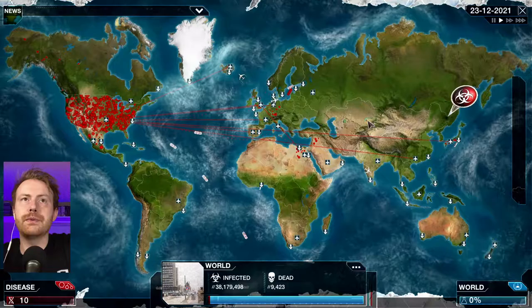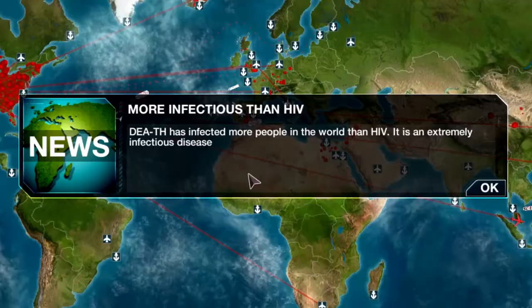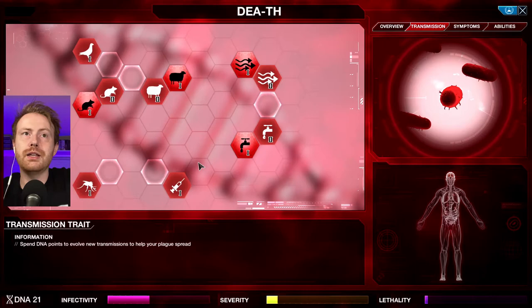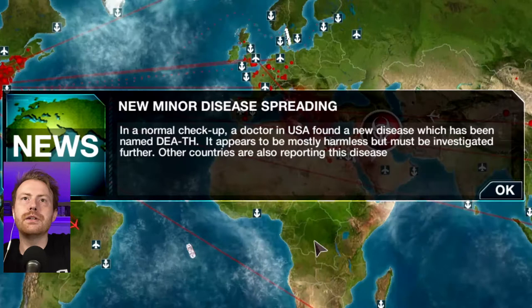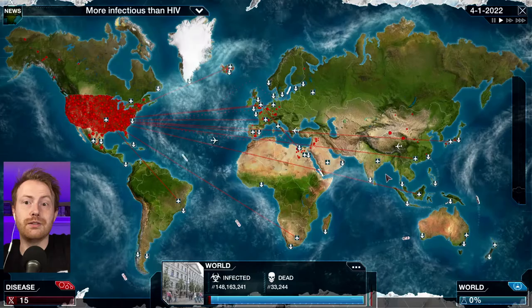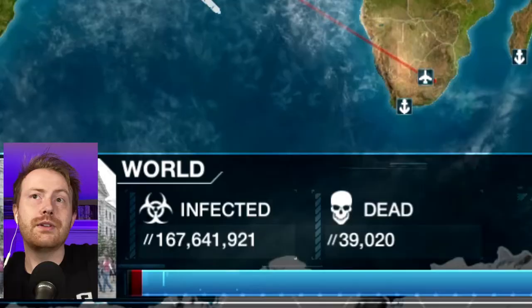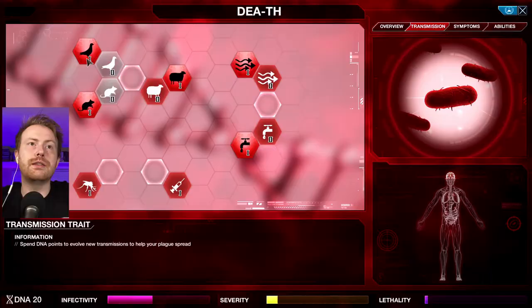Only 1% of the world has been infected. We're going to keep on going. Everybody's getting it. Death has infected more people in the world than HIV — it is an extremely infectious disease. People are getting it from all sorts of different ways. Now they're getting it from birds. Next is going to be insects and blood — it's going to be coming at you from every which way. In a normal checkup, a doctor in USA found a new disease which has been named death. It appears to be mostly harmless, but must be investigated further. Other countries are also reporting the disease.